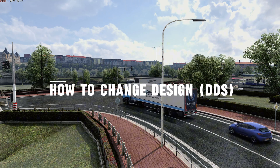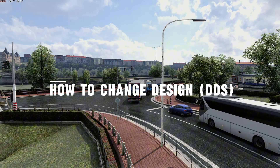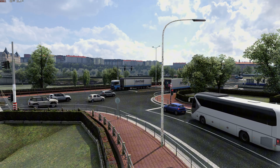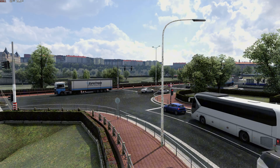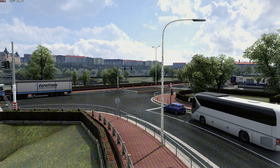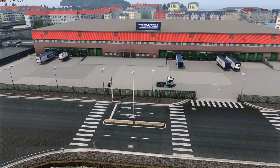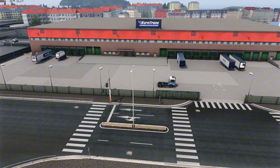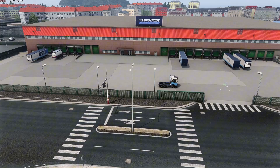Hi everyone, welcome back. Recently I uploaded a video showcasing my own company and traffic mod. To clarify, this mod is essentially a skin replacement. It transforms existing logistics companies in the game so that your own company's trucks and trailers appear in AI traffic, and you get branded operational warehouses to take and deliver jobs from. It definitely beats the monotonous routine of always hauling cargo for other companies. It finally feels like your own logistics empire is actually operating in the world.